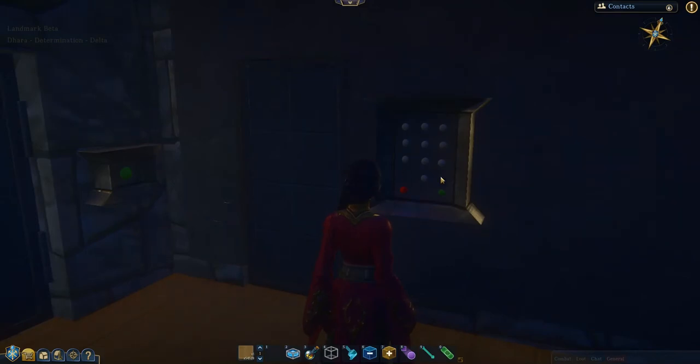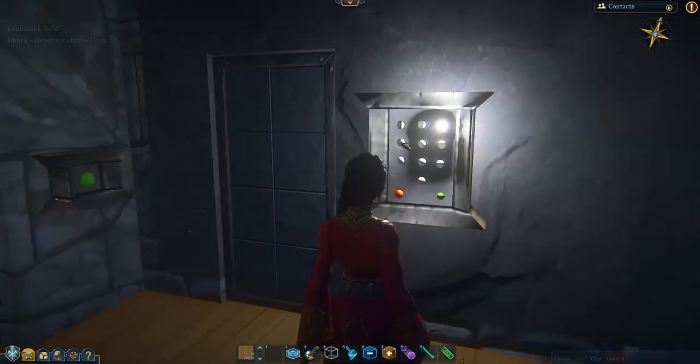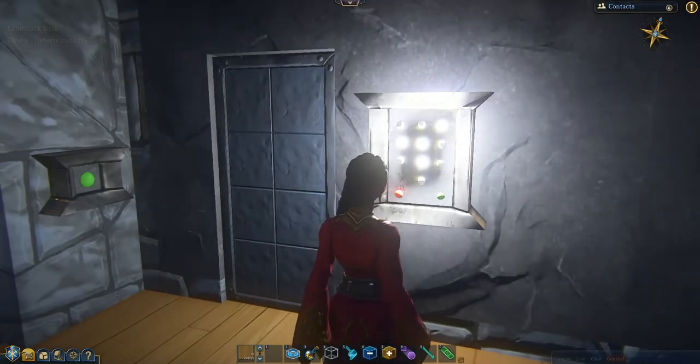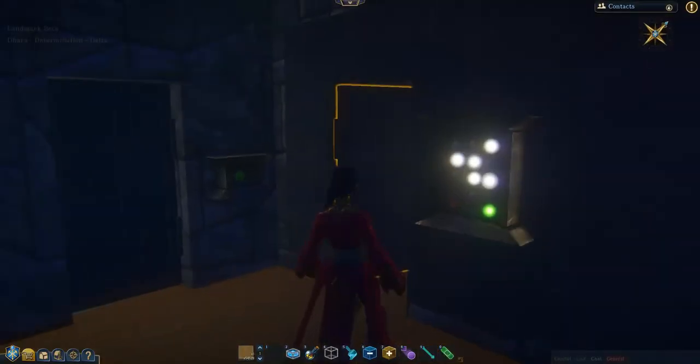Now we're going to enter the combination for one of the private rooms. This is a simpler lock with a simpler interface, and that's why it's on the inside — it's not quite as robust as the first lock, but it works just fine. The number for this one is 3, 4, 5, 8, 9. Then I hit my enter button and I can get in.